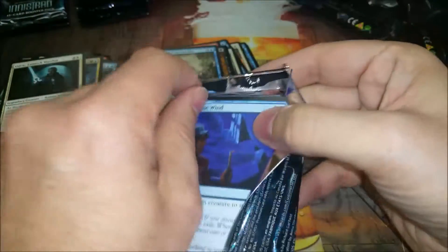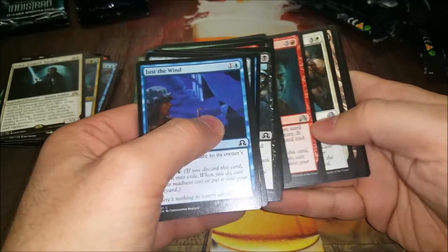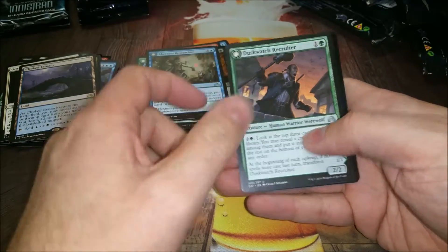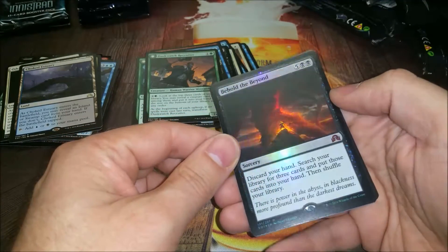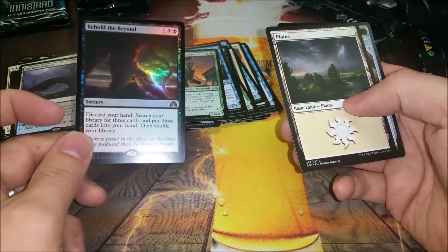Aberrant Researcher and a foil Storm Rider Spirit - good looking card, three-three flash flyer for five. Not a great card but it looks good for sure. So we did get our good foil rare with Thing in the Ice. Choked Estuary again - that's two of those. Dustwatch Recruiter is a cube card, so much value.